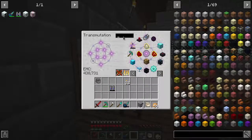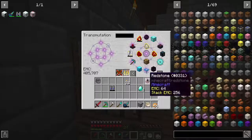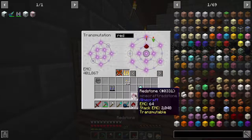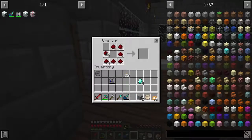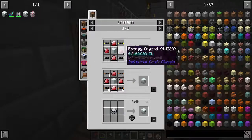We need Energy Crystals, which means we're going to need diamonds - 1, 2, 3, 4 - and redstone - 1, 2, 3, 4. That's not enough redstone, that's less than half of what we needed. So we're gonna do that.